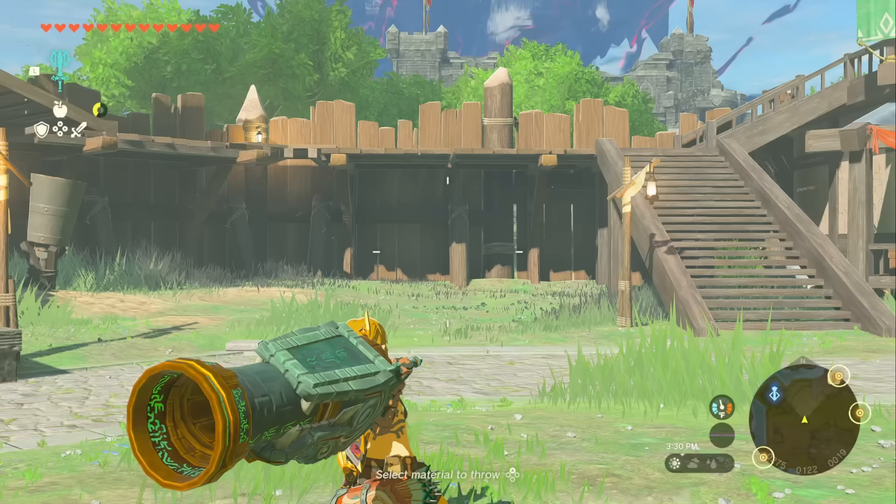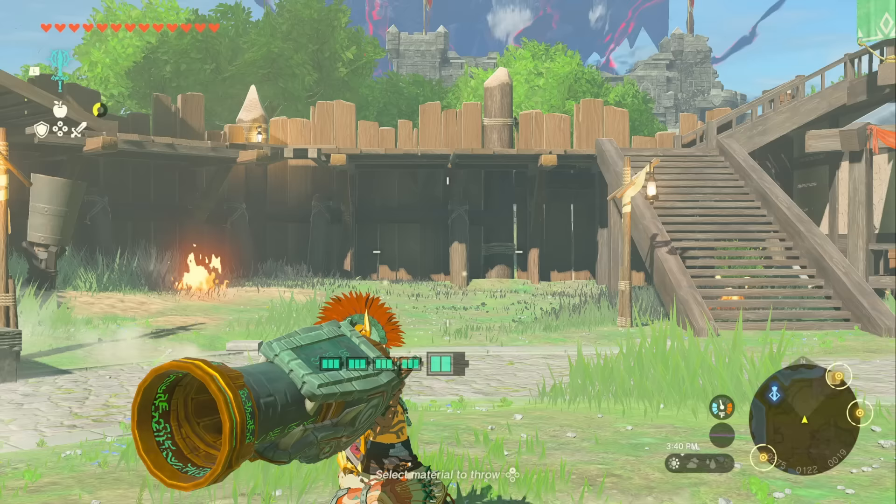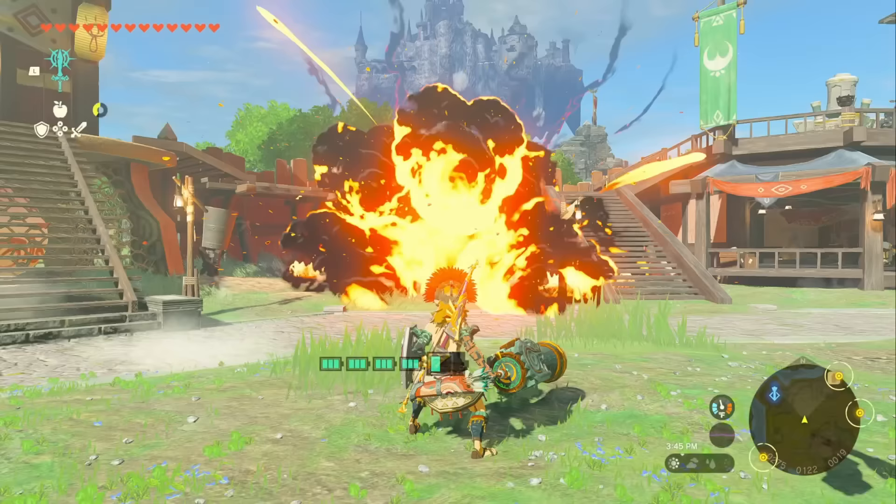For instance, using this cannon sword without armor, we're going to use over two bars worth of energy just to fire it one time. With the Zonai armor equipped, however, we're going to use just one cell from our battery — a substantial improvement.